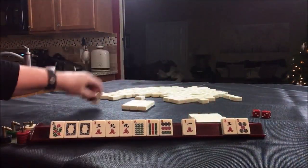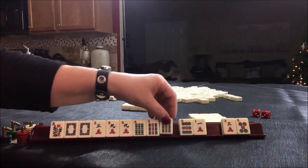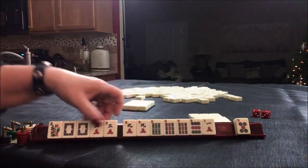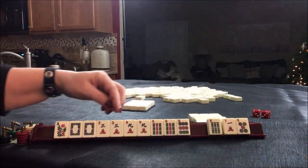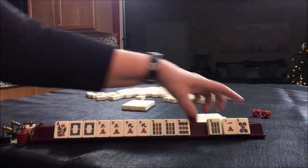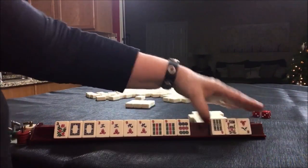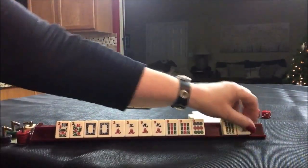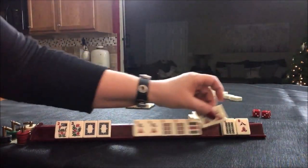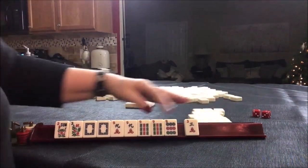If you get a joker, just replace it. There's a nine and a three. We do have two tiles — here's a six. Let's pass these three. Flower, six, eight. I think we should stick with nines and give up on the three.